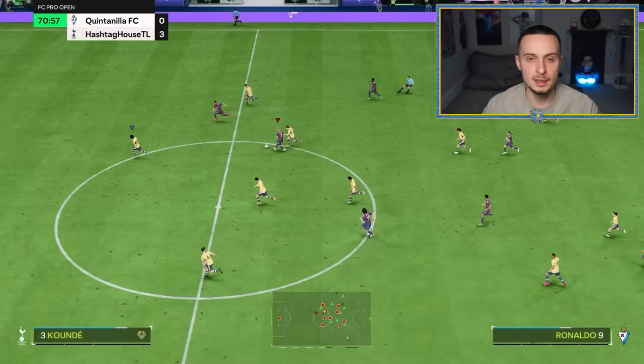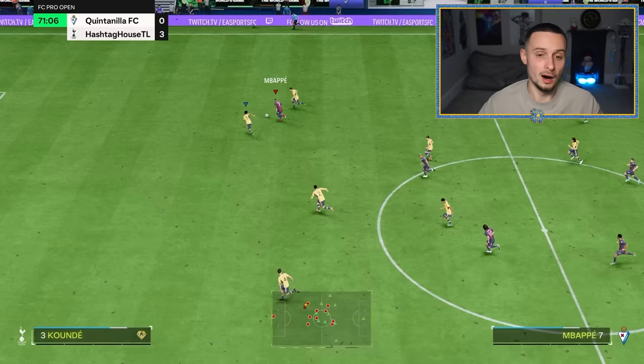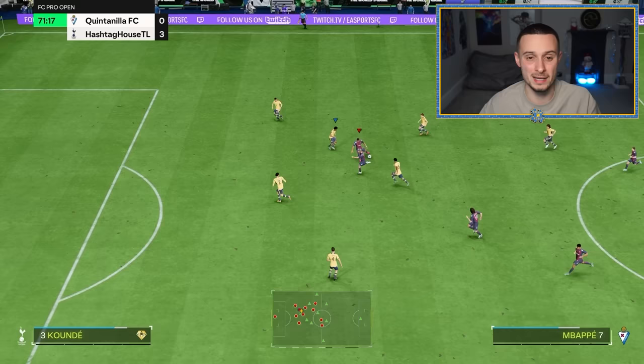Let's analyse an example. I'm in a foot race with Kylian Mbappe, but I'm Koundé — and Koundé also has the jockey play style, which makes this even better. I know that he's going to change direction, so I'm jockeying him as he does it. He ball rolls inside. I've jockeyed and then I can finally get myself in position to tackle. If I was sprinting at 100% there, I would not have been able to change direction that quickly. But if I wasn't holding sprint at all, he would have just sprinted past me. Which is why the analogue sprint is so important when learning how to jockey.